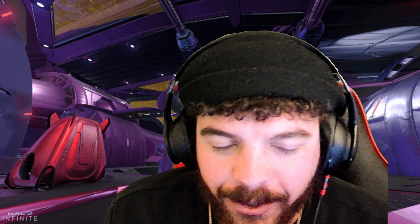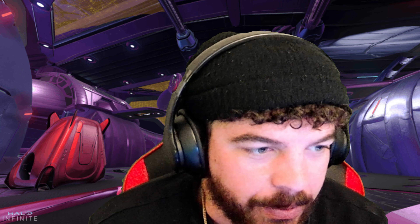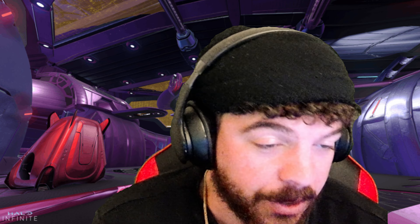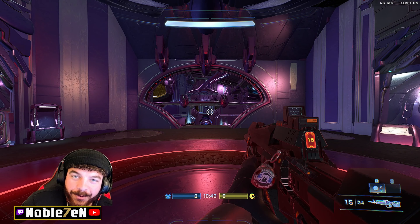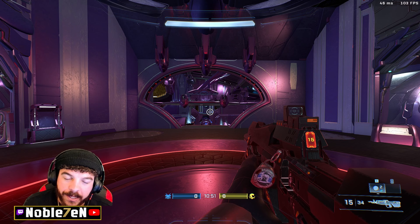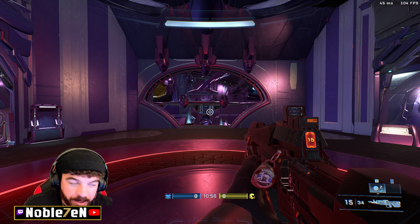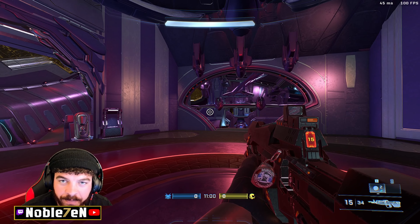What's up gamers, this is noblezen back again with another video. Today I wanted to do a map guide for Inquisitor — it just hit ranked matchmaking. It's a midship remake, so in case you didn't play any of the old Halos, I wanted to do a quick basic callout guide so that way you're not completely lost when you hop into ranked arena. I'm going to keep it to just the basic callouts that way you guys can hop straight into matchmaking.